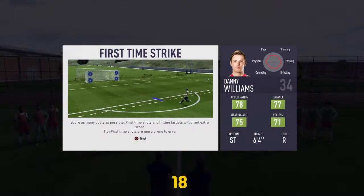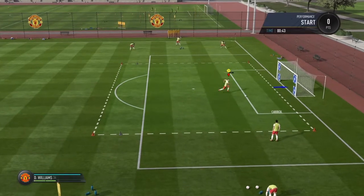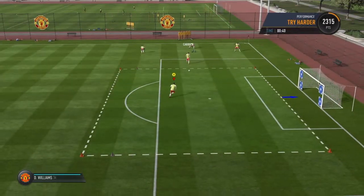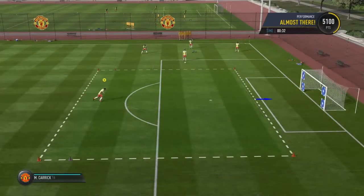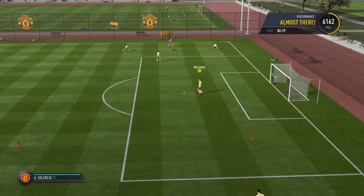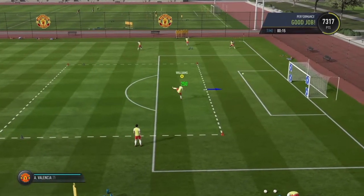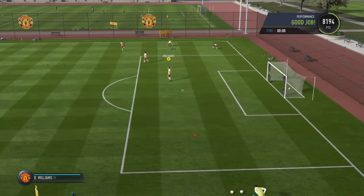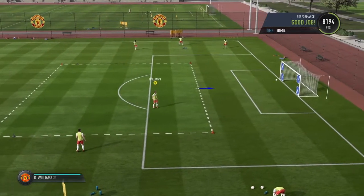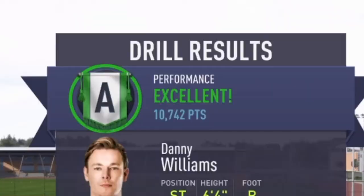More training with Danny Williams — doing first time strikes today. Hopefully we can get another A in this drill. We're hitting targets in the corners; the top corners give a lot more points. Oof, very close but didn't hit the target. Not the best shooting session, but we managed to get an Excellent A reward in that drill — pretty good performance.